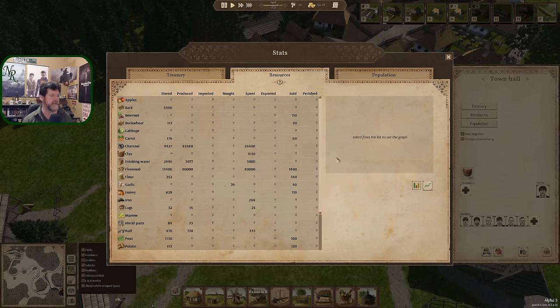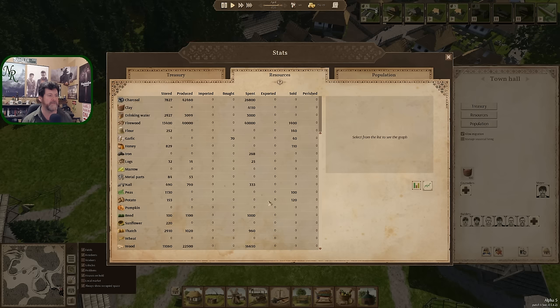In the treasury we can now see what we've sold in the markets — we've sold a lot of firewood. Money spent — that'd be considered wages, or maybe 'used' in the game's terminology. We've used 26,000 charcoal — that's probably what that means. Bought garlic. What's our snapshot — is this since day one? Imported nothing yet. What we've produced and stored: we've produced 42,000 charcoal and we're storing it and using it already.